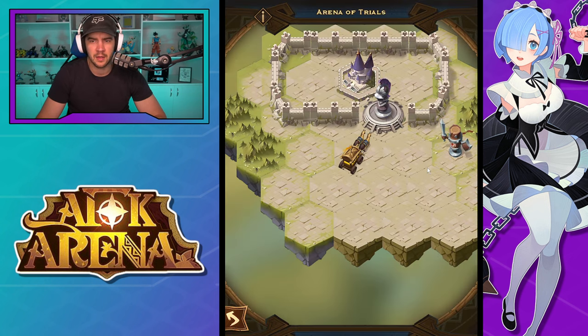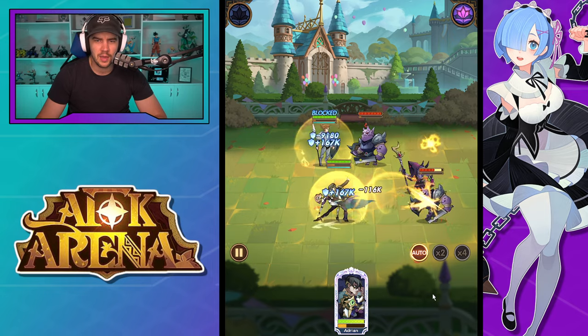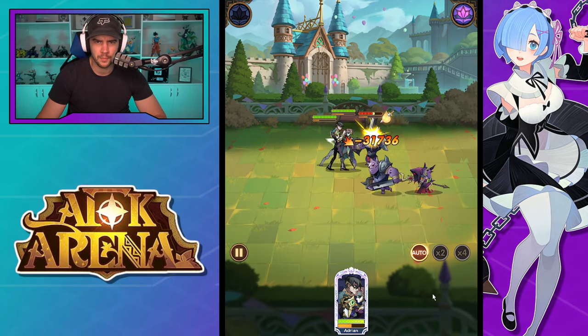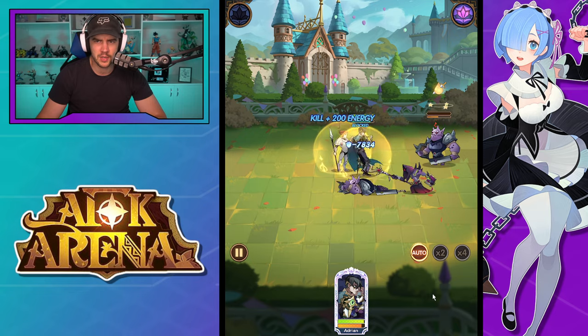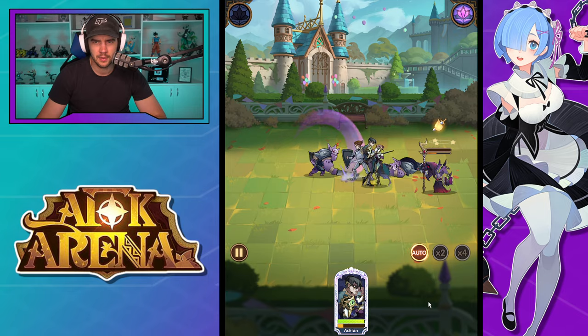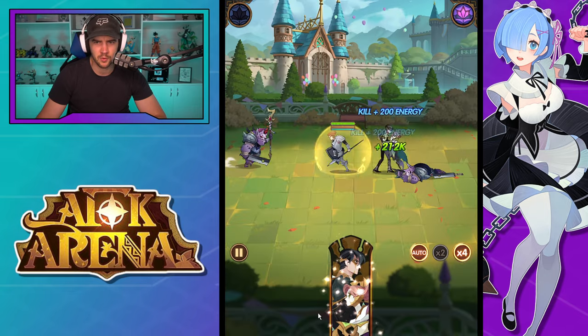Let's check them out at one-time speed. They go in, get that shield, knock enemies back, refresh the shield — you can see the basic flow of the passive and shield mechanics in action. Now let's look at four-times speed to see how quickly they move around the battlefield.